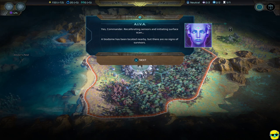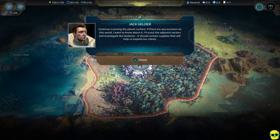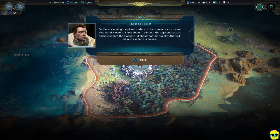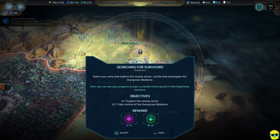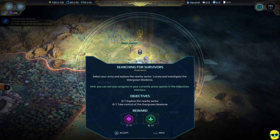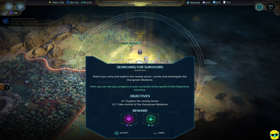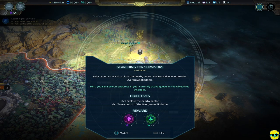A biodome has been located nearby, but there are no signs of survivors. Jack Gelder says: if there are any survivors on this world, I want to know about it. I've got a really nice coat with a popped collar and immaculately combed hair. I'll scout adjacent sectors and investigate the biodome — it should contain supplies that will help us expand our colony. The objective is to select your army and explore the nearby sector, locate and investigate the overgrown biodome.